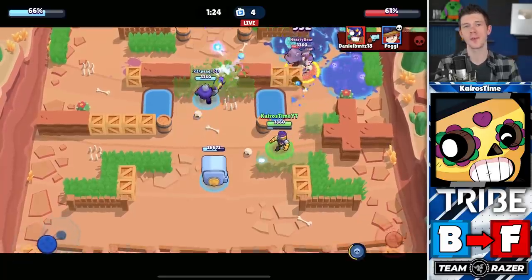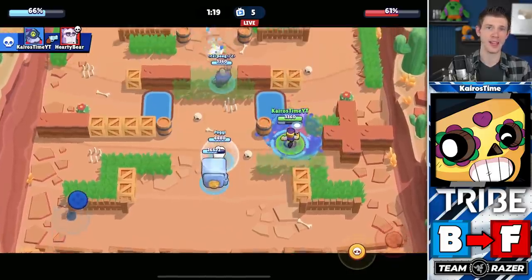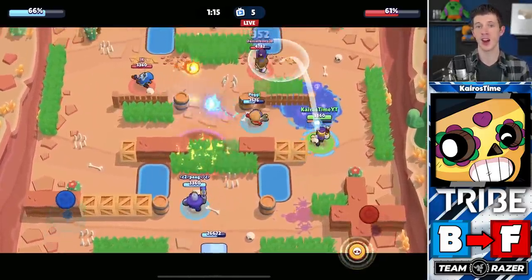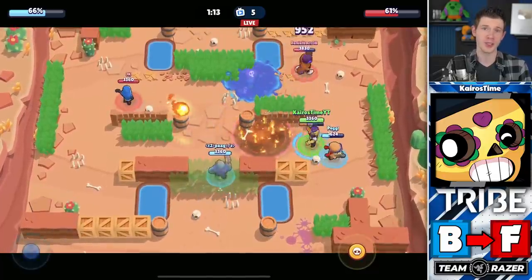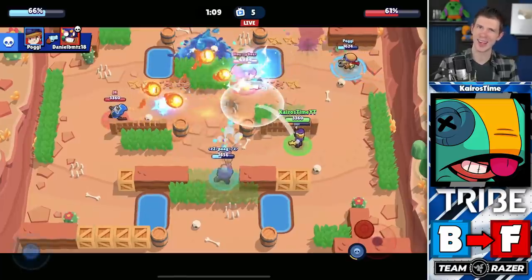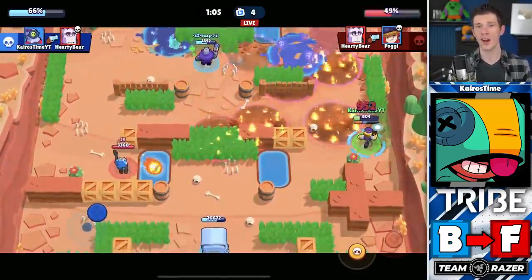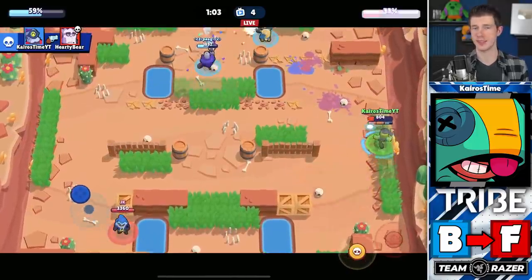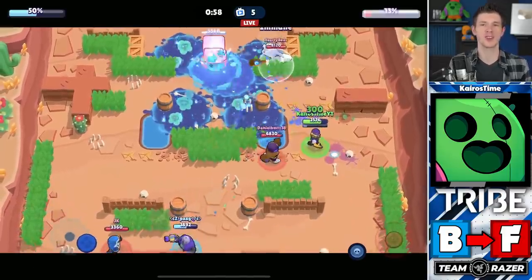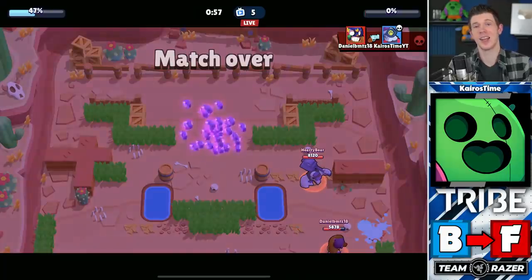Poco is being removed from the competitive tier list — while he was used to facilitate tanks, he lacks the range and DPS to remain competitively viable, especially as some of those tanks become less competitive in Heist. Leon is also being removed; he struggles against longer-ranged brawlers like Colt and Brock because he takes so little damage from a distance. Spike is also removed from B tier — there are simply stronger options that can take him out easily from range, like Brock.